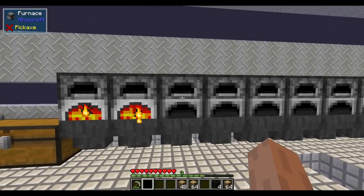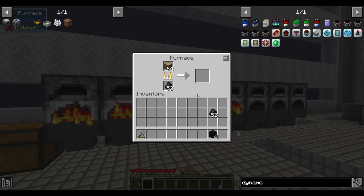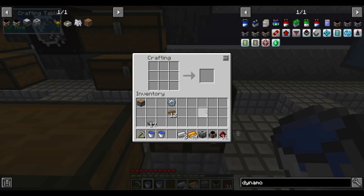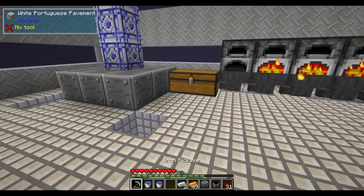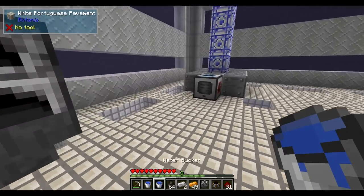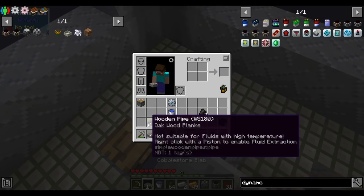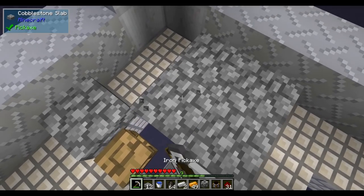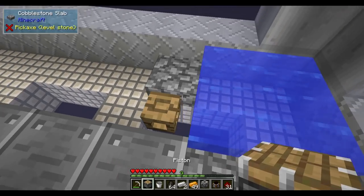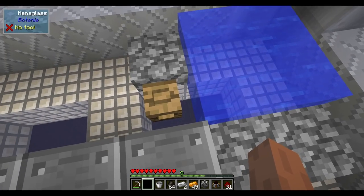We're going to continue relying heavily on charcoal for power. Let's start with the humble steam dynamo because it's the easiest one to craft. These wooden fluid pipes can pump water. We'll make an infinite water spring here and then hit the pipe with a wrench. Actually, I think pumping means extracting from a tank, not from the world — in which case we use an aqueous accumulator to pump from the world.